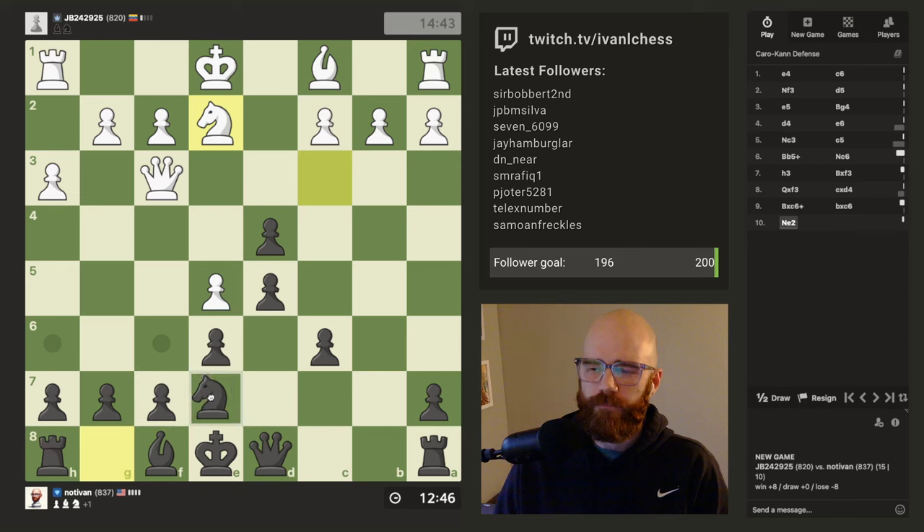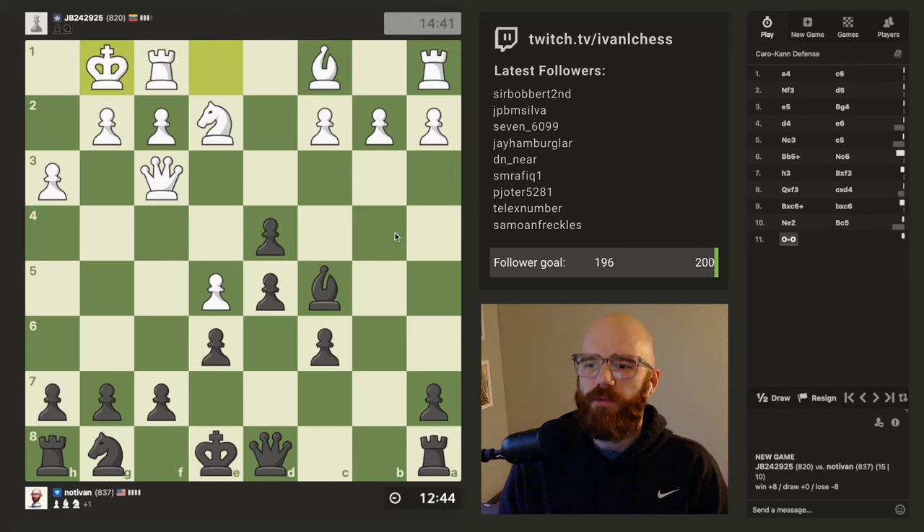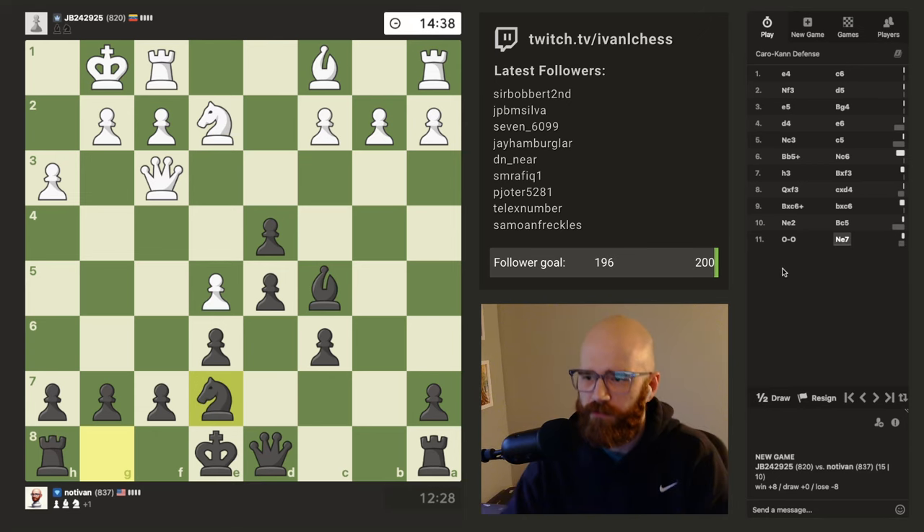I don't want to lock my dark square bishop in if I play c5. I think I'm just going to go for knight e7 and then f5, and then just castle already. His knight is on a really bad spot, which I like. I could just try to attack that pawn too, but castling is just better here. We're past move 10, so castling is good.